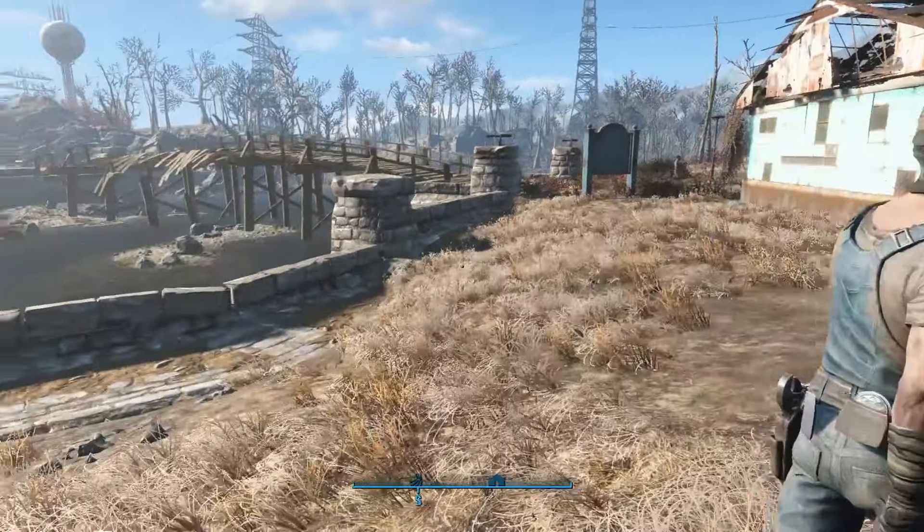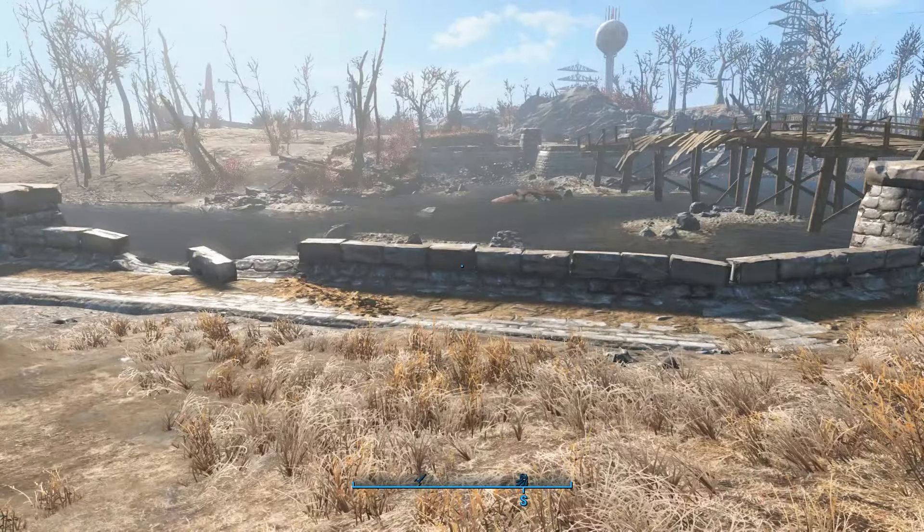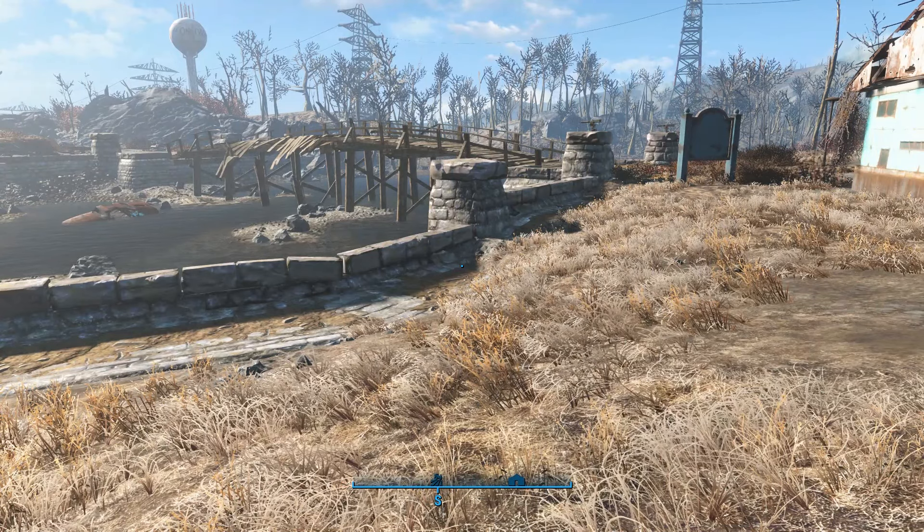What we're gonna talk about here is how I wire my settlements from scratch and how to create invisible wiring across your entire settlement. Here's what I did: I started off with a generator, and I'm only gonna use one generator for the entire settlement — even though it's gonna turn into a massive hydroponic farm.